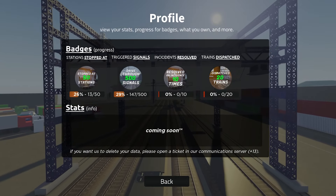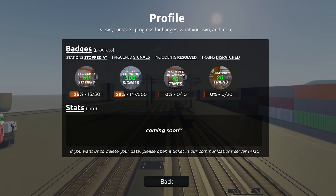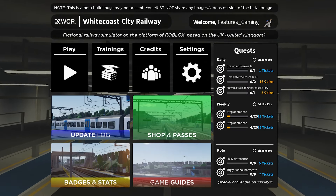This new feature is a great addition, as although they may be easy to complete, it shows that WCR may be adding more difficult ones — something some of the Roblox train games haven't implemented. Jobs and passes is self-explanatory, so no need to cover that.